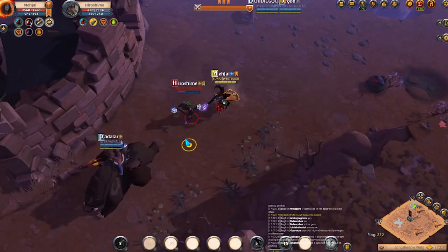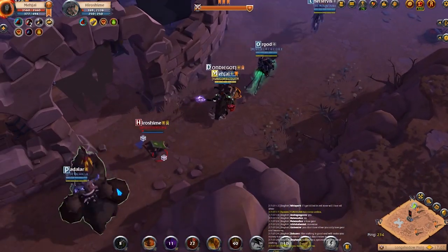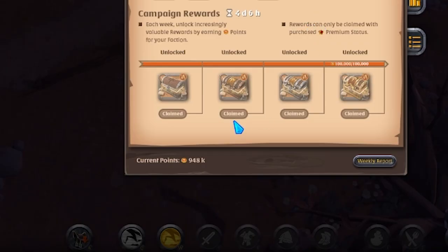Unlike normal faction war where you only get silver on the ground in yellow zones, with faction transport ganking you also get a drop. As you can see, I got over 900k faction points just by doing faction ganking for a week or two — pretty good. You just pick those up and sell them.